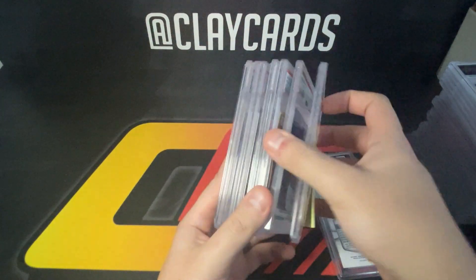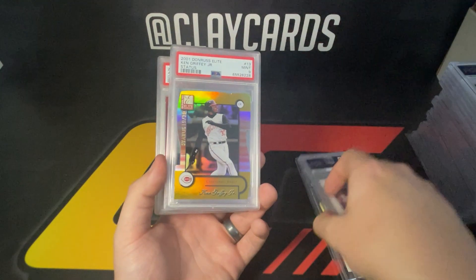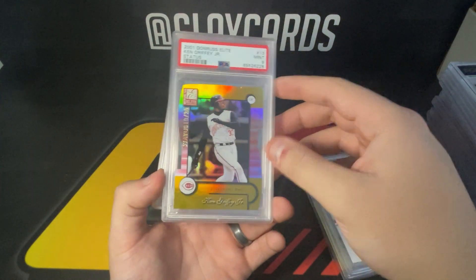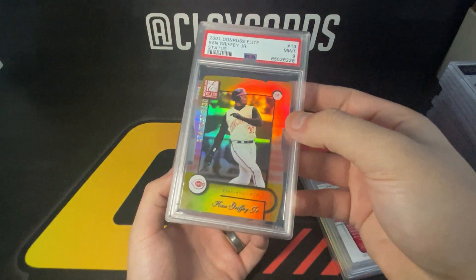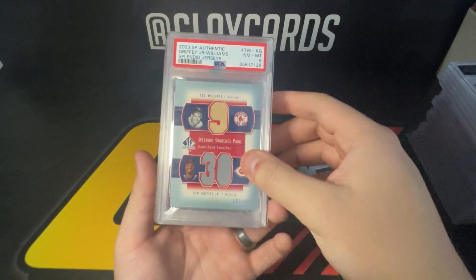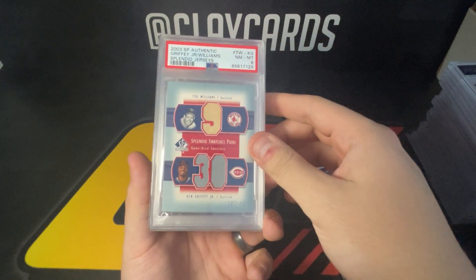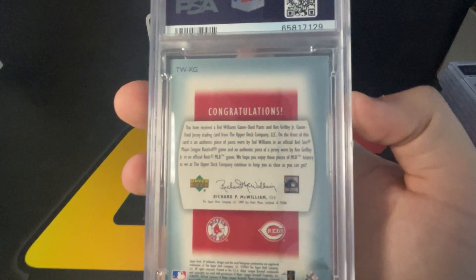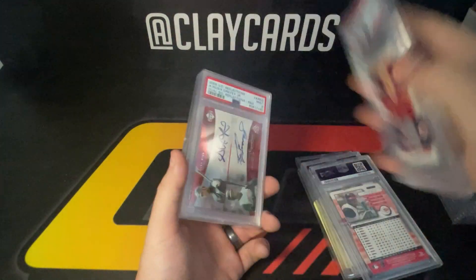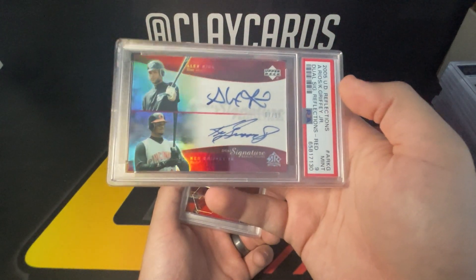The '13 Prism blue 10. Donruss Elite Status nine out of 30 — really cool card there. Griffey and Ted Williams splendid pairs out of 406 — this is game used, yep, game used pants from Ted Williams and game used jersey from Griffey. Griffey and Alex Rios out of 99, PSA 9.